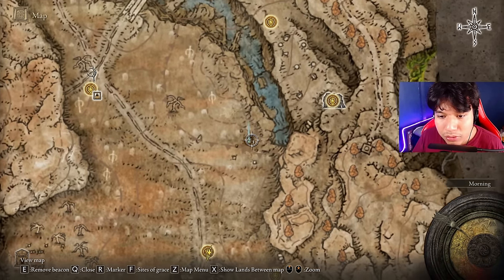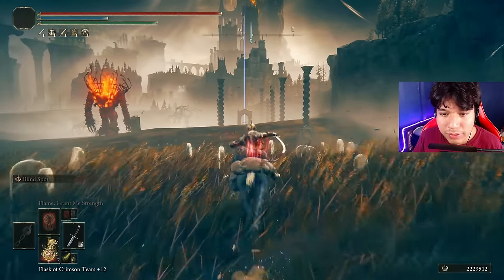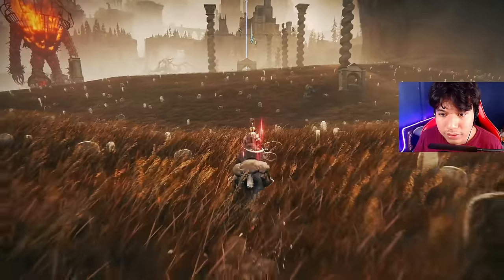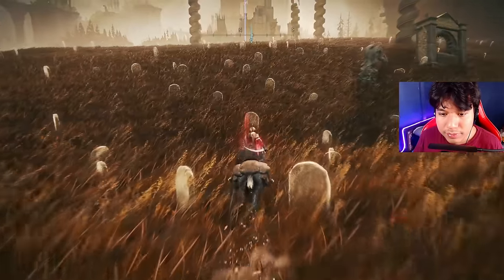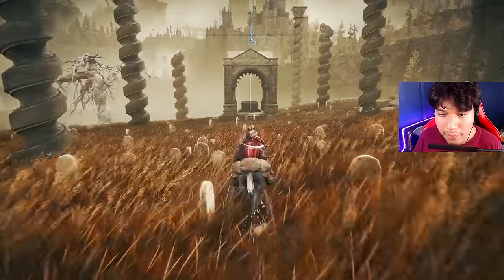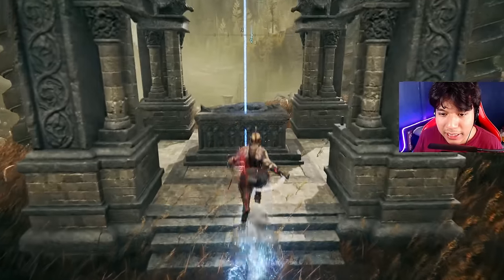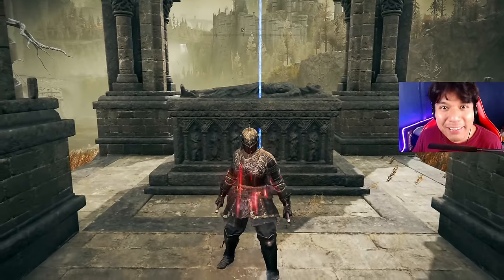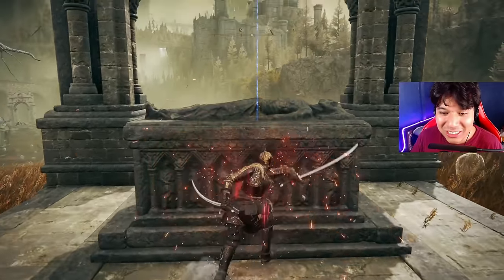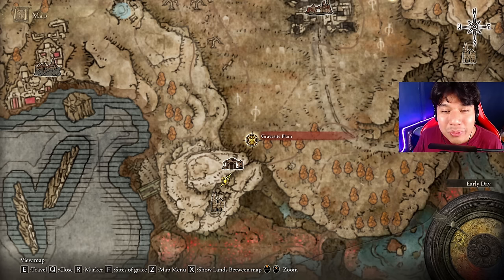From the Scorched Ruins grace, you'll have to ride your horse all the way up in this direction. You'll be able to find the Backhand Blade there — it will take just a few seconds. The reason it's not shown in my inventory right now is because I already have it equipped.